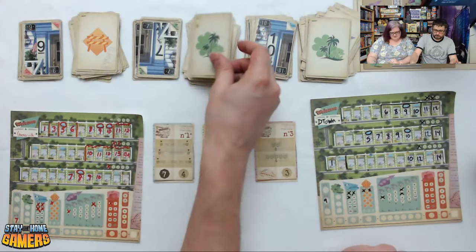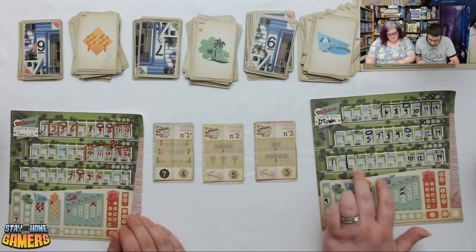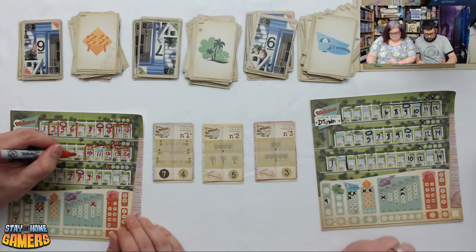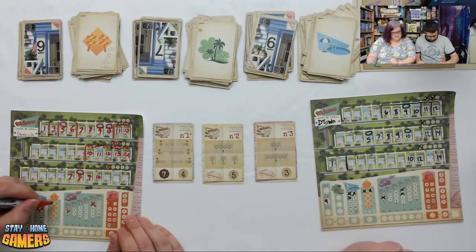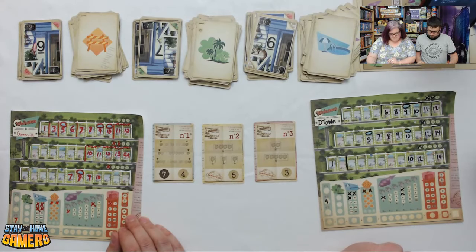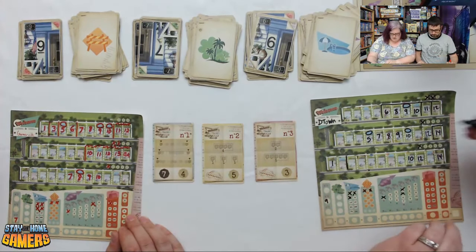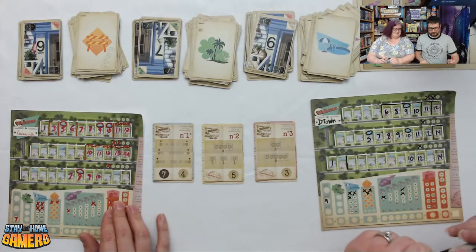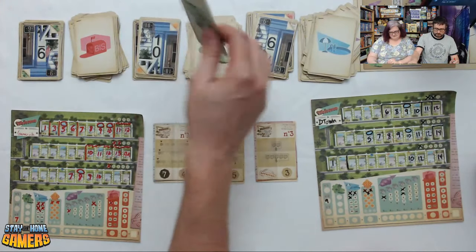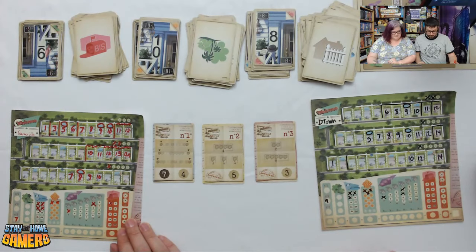Next flip: 9 temp, 7 park, 6 pool. Darcy uses the temp on 9 to go to 7, completing an entire road — something she notes she's never done before. Brian takes 9 up to 11 using the temp. Next: 9 BIS, 10 park, 8 fence. Darcy takes 8 with a fence, completing a three-singles goal and earning five points for four single-house estates.